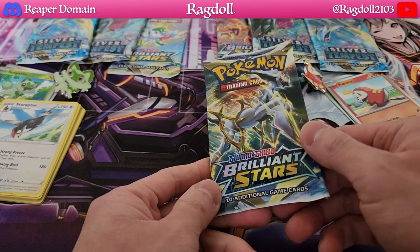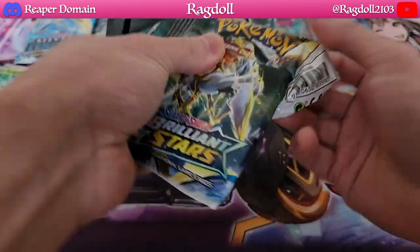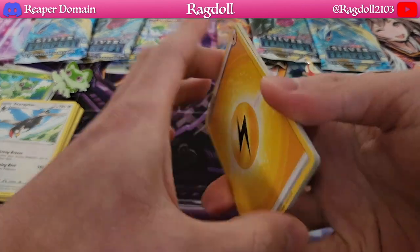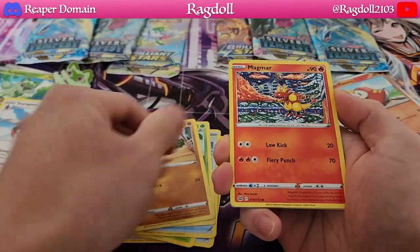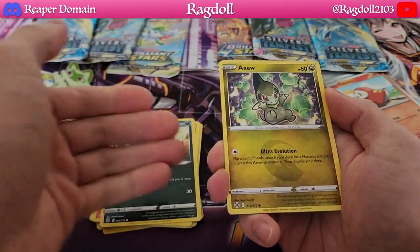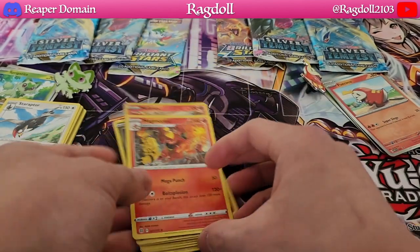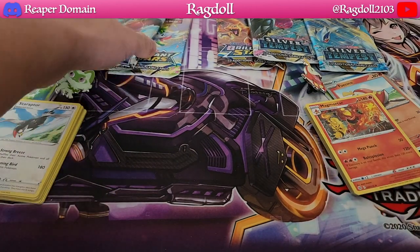Let's open up our Arceus Brilliant Stars pack for the Fuecoco side and find out what we have. Here's the code card. I'm more of a player than a collector, so it's always fun to see what kind of trainers we get. We have a Moltres in reverse holo and a Magmortar as our regular rare. So far just pretty plain and simple, but let's open up the next one.